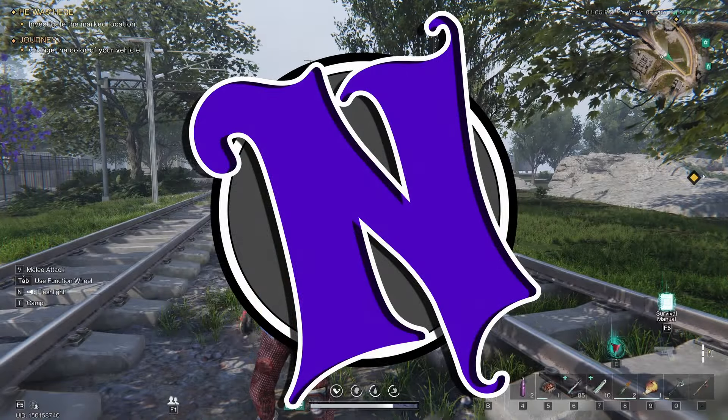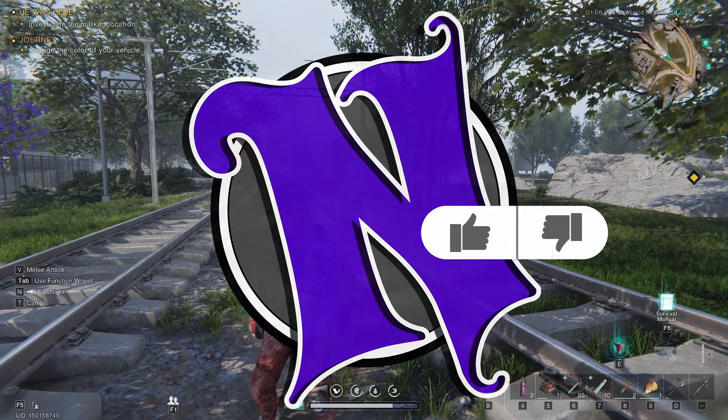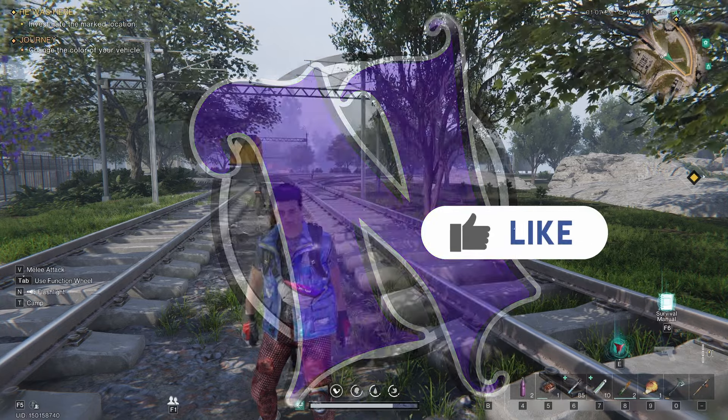Hey folks, Nass here with another Once Human Crate Location Guide. Today we're going to be in Eastern Railway Junction.